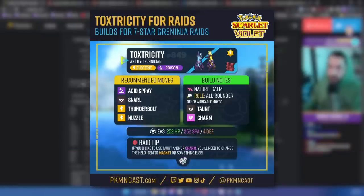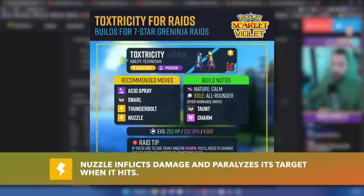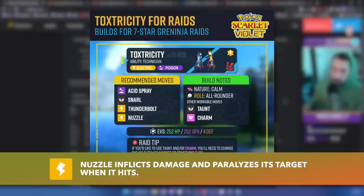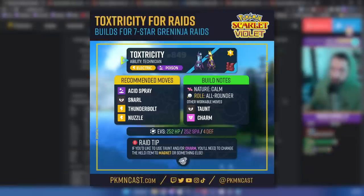We have Nuzzle — not only does it do a little bit of damage, it paralyzes Greninja, slowing it down. Nuzzle works through the raid shield, so when Greninja resets its stats and puts up the shield, we can Nuzzle through and paralyze it again. Slowing Greninja down and making it lose turns is huge in these raid battles. Then Thunderbolt for damage — while it's not super effective, because of the Terra type, STAB, and the negative six from Acid Spray, Thunderbolt is going to do significant damage. If Greninja is leaning physical, we could replace Snarl with Charm.